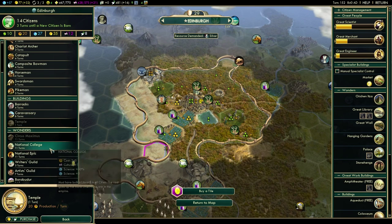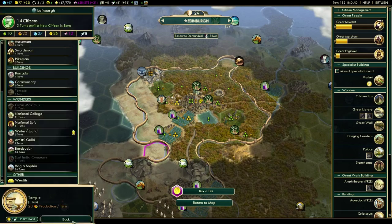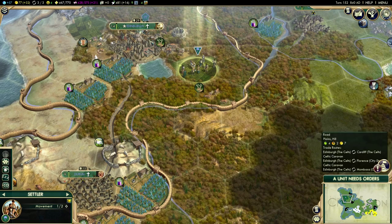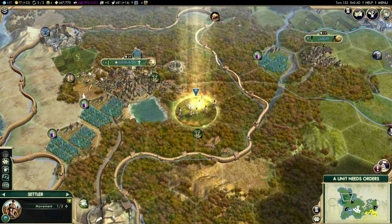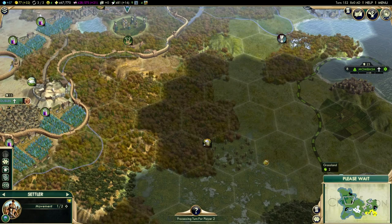One of the things that I want to do is be able to build a National College, and I must have a library in all cities in order to do that. I think we've actually got a library in all cities now — we've just bought the last one needed. The problem is if I go and found another city, it will put me behind and I'll have to build another library. So let's leave the settlers there for now.